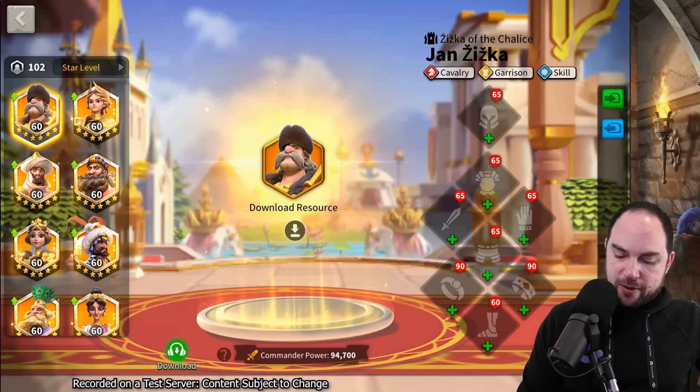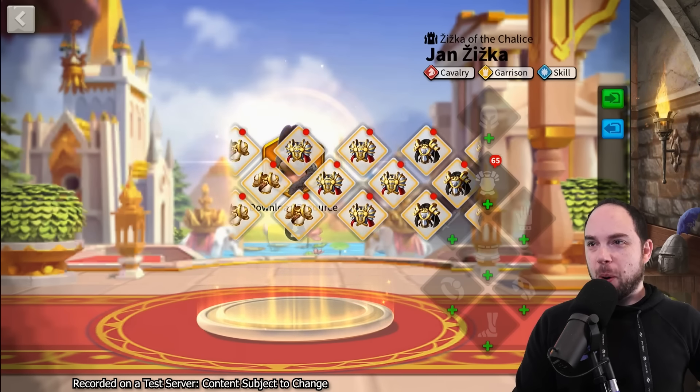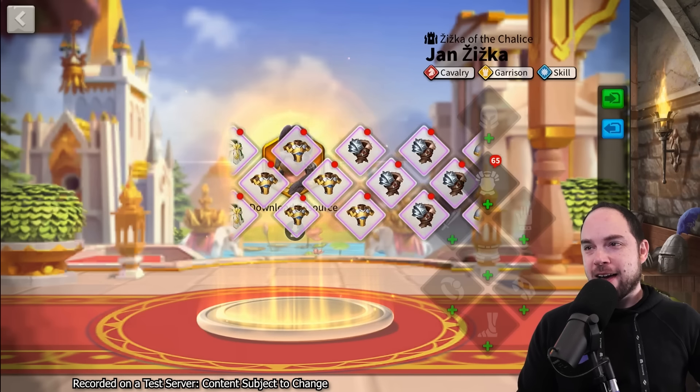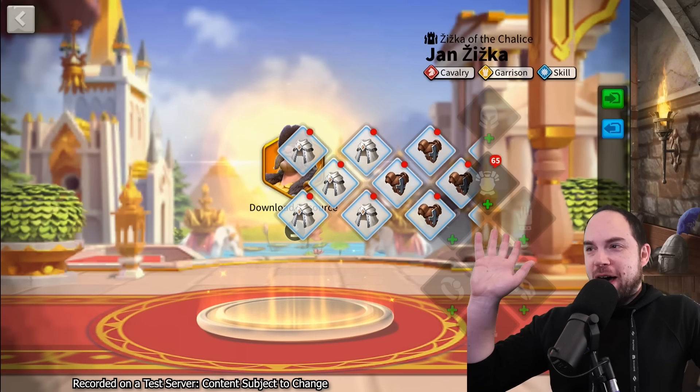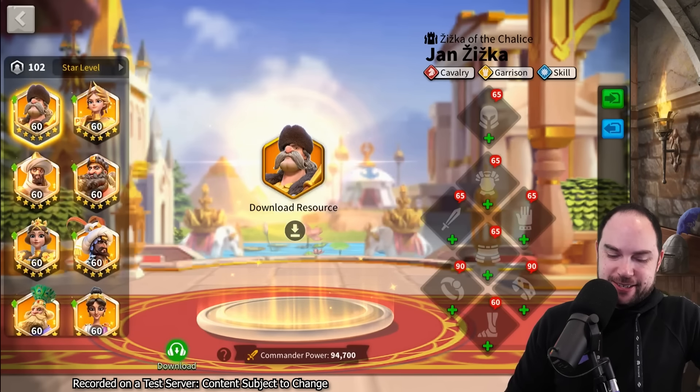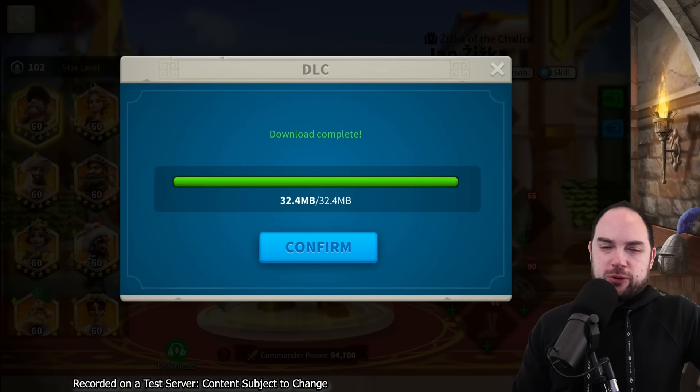New cut equipment. Test server go brrr. Even the epics - I'll take five of everything. I'm going to download this resource. Can't believe this was only 32 megabytes. Why didn't I do this sooner? Well, I guess I just downloaded it.